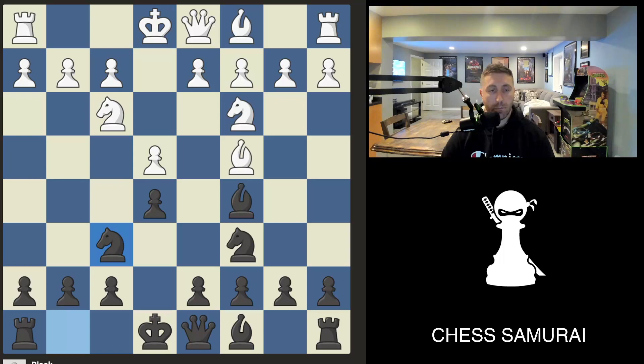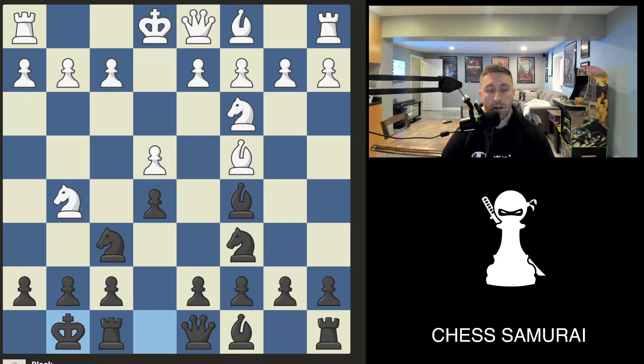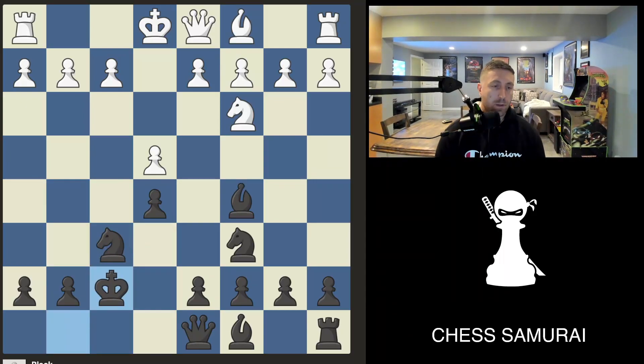After we develop and the knight comes down attacking f7 again, we have an even easier defense because the bishop is out and we have a clear path to castle. We castle and defend the pawn twice with the rook and the king. A lot of players think rook plus pawn equals knight plus bishop — six for six — but actually the bishop and knight is not worth the rook and pawn, and black has a better position.